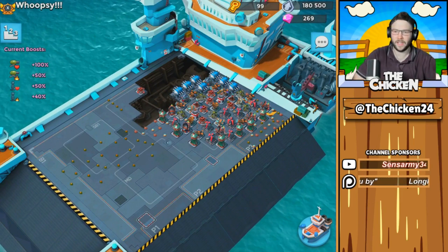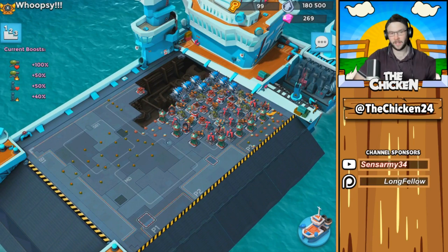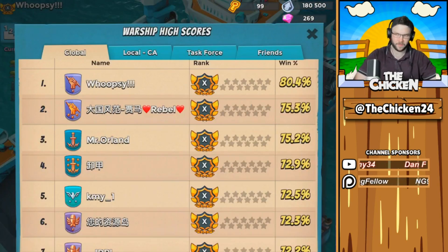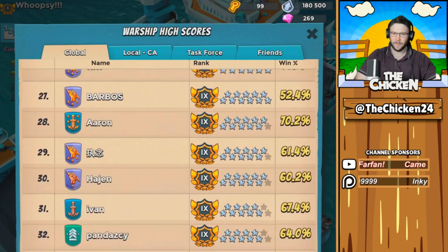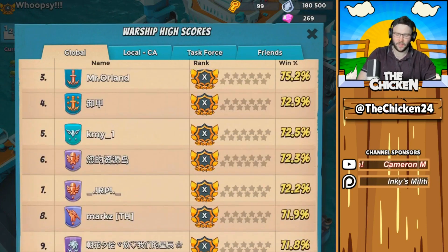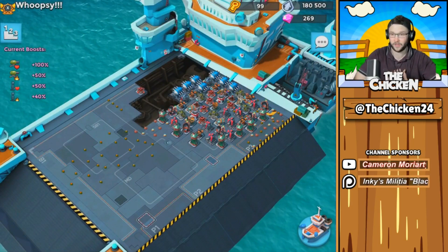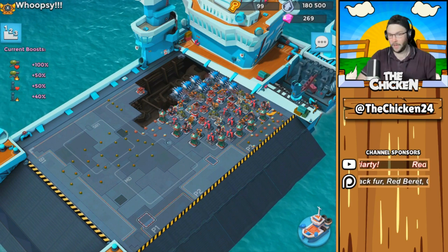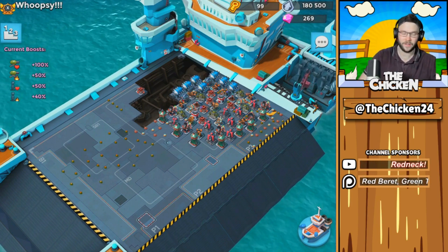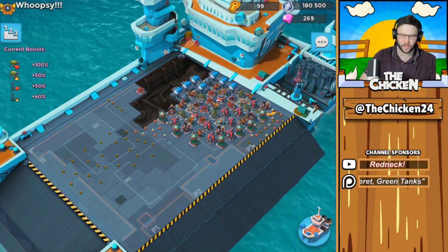We're taking a look at the Global Leaderboard, and we got way up at number 1, Legendary rank 10 already. There's actually quite a lot of people that are already up this high. I'm not sure how they were able to progress this quickly, because to my knowledge there's no chest glitches, there's no weird stuff going on. Apparently, these guys are just extremely talented and able to push really, really quickly.